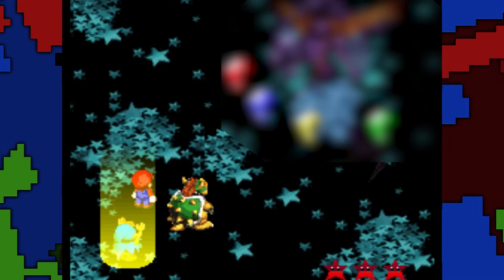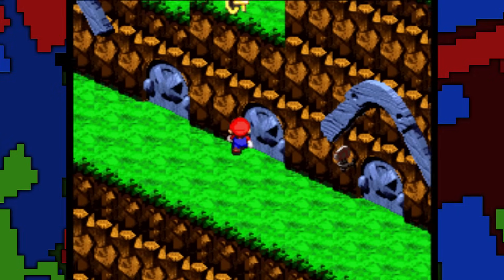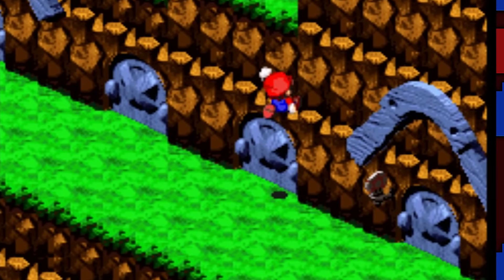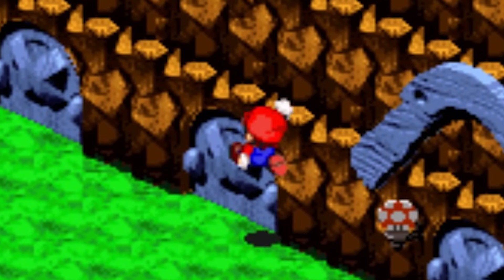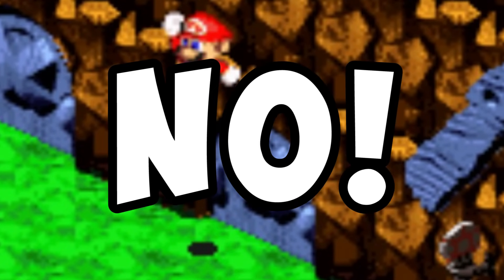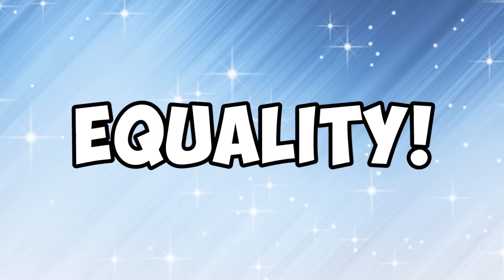Up next is the Culex boss fight from Super Mario RPG. Once you get to Monstro Town, you'll find a sealed door that you can't enter. Is this just something the developers put there to constantly taunt you and eat away at your soul, wondering what could possibly be behind the door? No. That's dumb. You're dumb. I'm dumb. Equality.